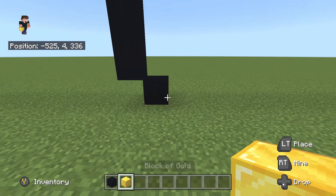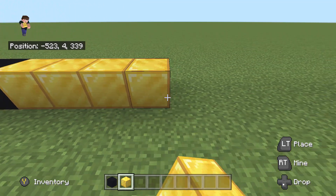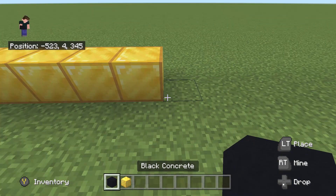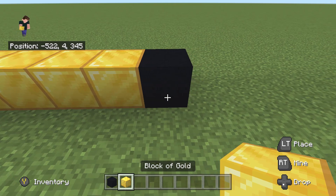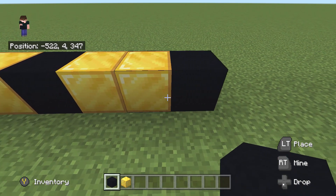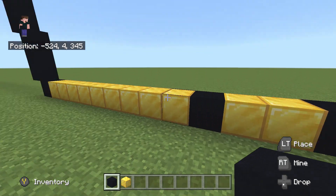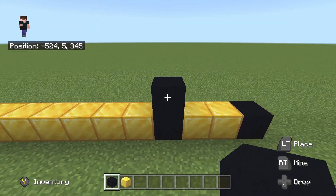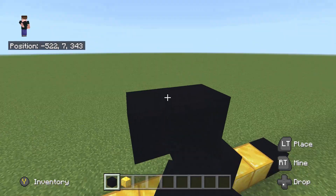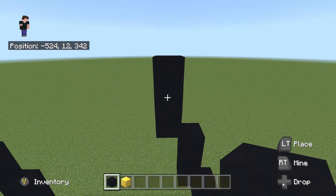Before moving back up, take out our gold block. Count 9 gold blocks going to the right from here - so 1, 2, 3, 4, 5, 6, 7, 8 and 9. Take out black concrete and place 1 to the right of the 9 gold blocks. Then take out gold block again and place 2 gold blocks to the right of this black concrete - so 1 and 2. Then with black concrete, plus 1 to the right of the 2 gold blocks. We're done marking out the area.